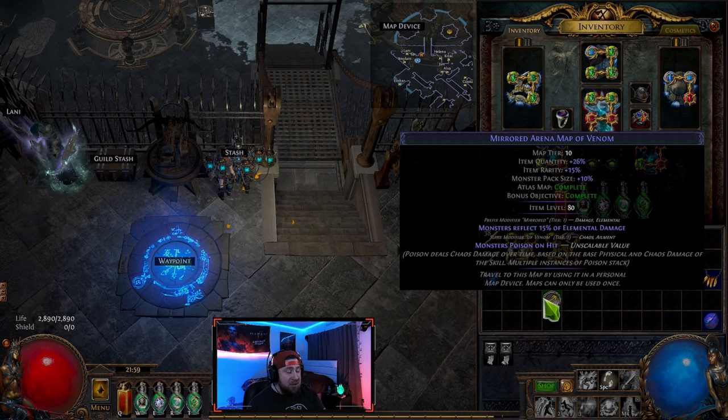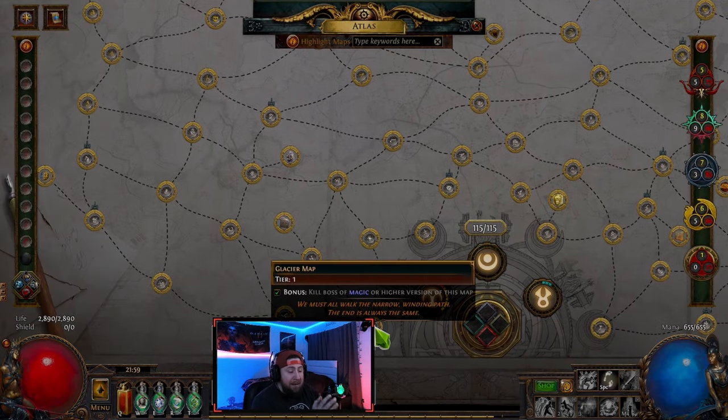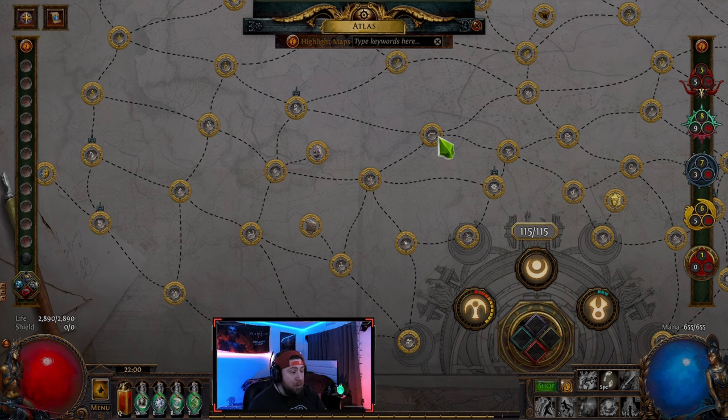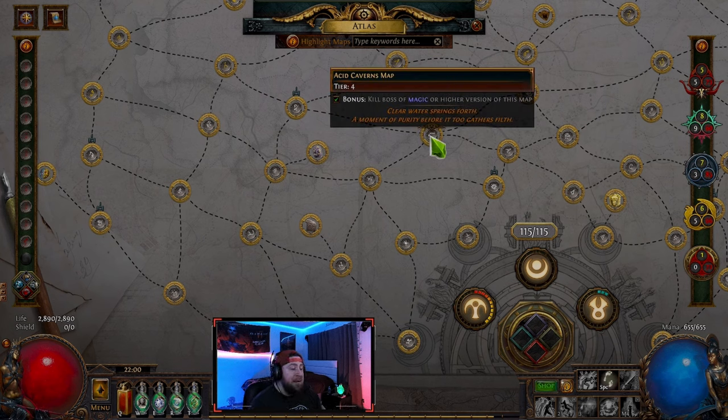When you complete a map like Chateau, that map is added to your loot pool, so you can get it again from monster drops. Monsters can also drop maps you haven't completed yet. The lines connecting maps on the atlas are called connected maps — when you run Chateau, you have a chance to drop any of its connected maps.